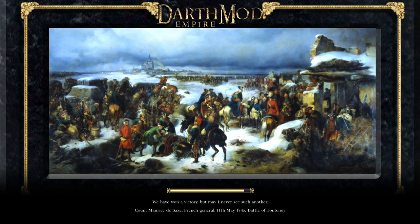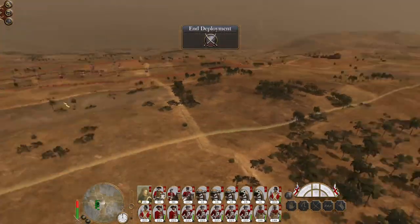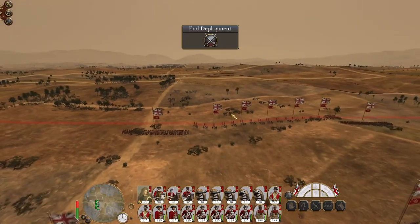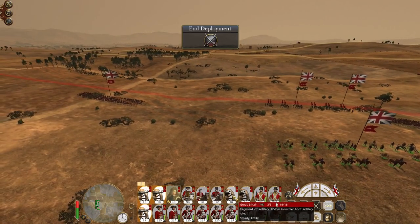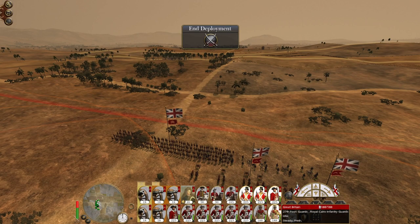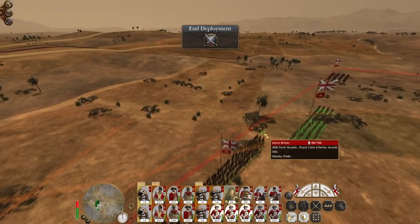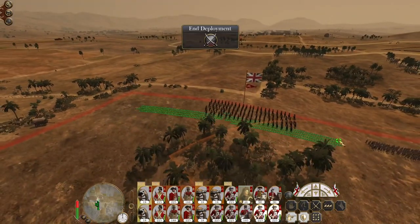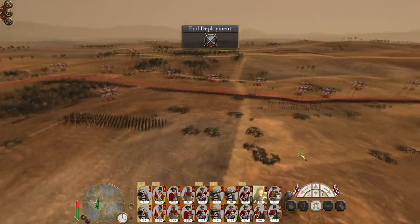We do have a significant component of elite troops. I want to try and take the feature in the middle, so I'm going to put our foot artillery to the rear - our howitzers can provide immediate support. My marines, line infantry guards and Cairo infantry are going to take position in the center, infantry on one flank, infantry on the other flank, cavalry spaced out to provide support, and my general is going to join us.